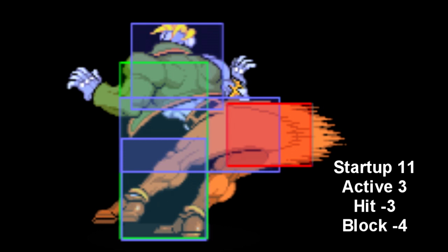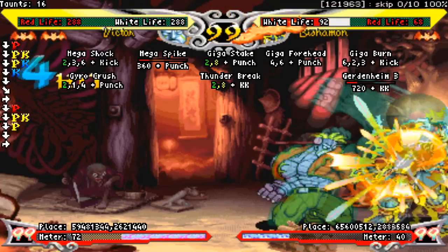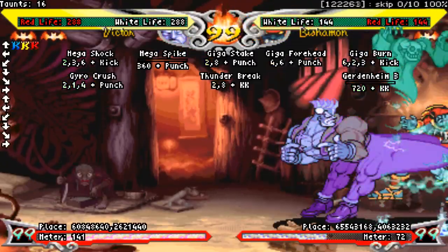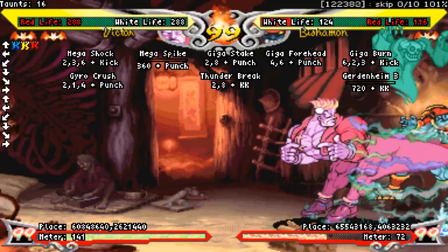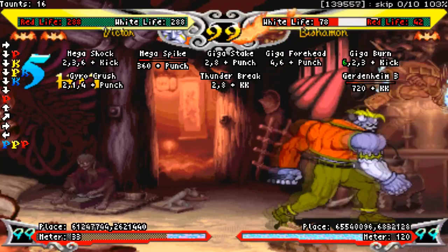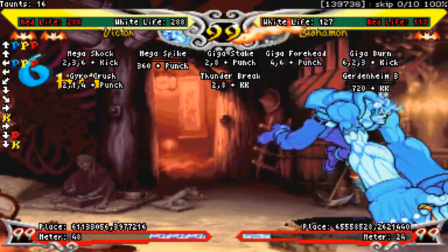Close medium kick is another normal that really shouldn't exist. It's got worse startup than close medium punch, it's also minus on hit — it's just garbage. The electric version is a pretty curious case, however. The startup is worse and the hitbox is worse, but it has an insane 12 active frames. Hitting this move will leave you anywhere between plus 6 and plus 18. If you get the latter, you could literally link any normal out of this, except for close electric heavy kick. You could link any special move you want off of it too.